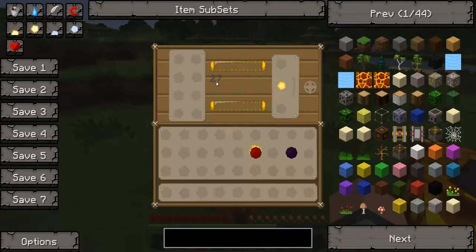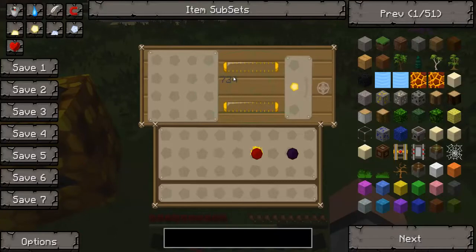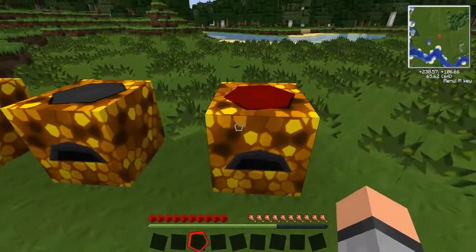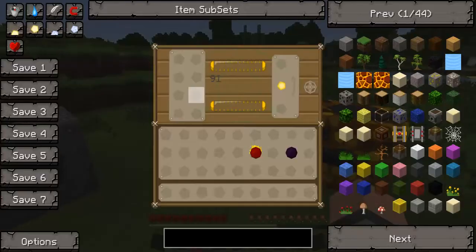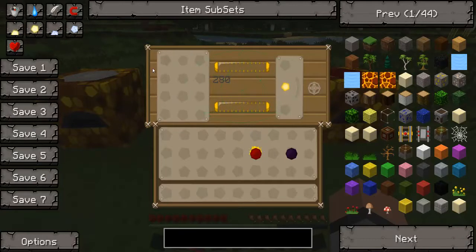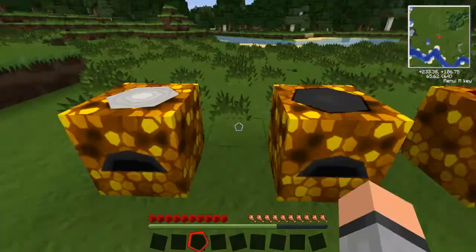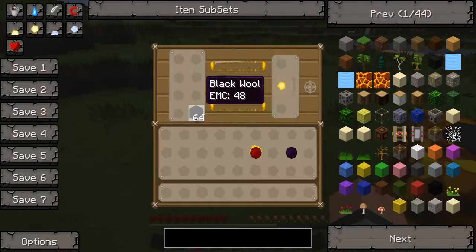You can see the Mark 1 is building up fairly slowly but it's generating EMC nonetheless. The Mark 2 is going up much faster, and the Mark 3 is definitely a lot faster than the others — it's the best tier. As you go up in the tiers, the storage space on the left will also increase.